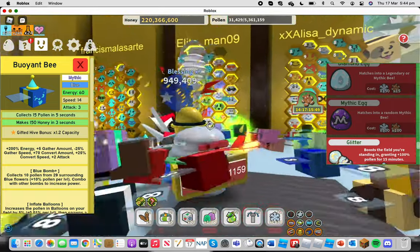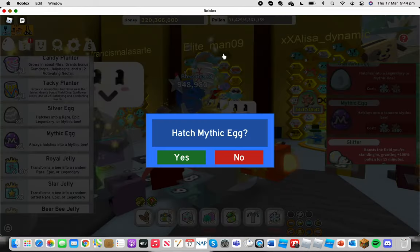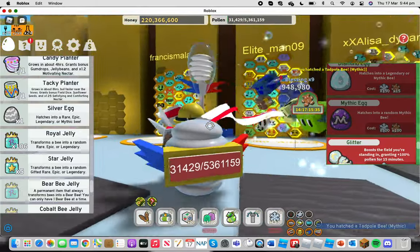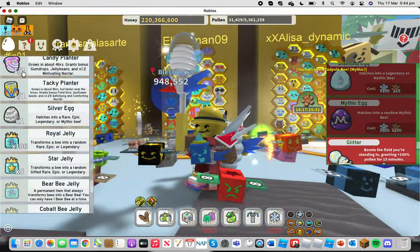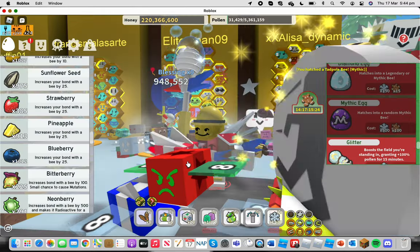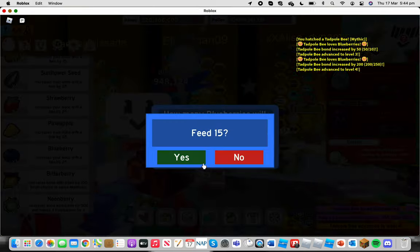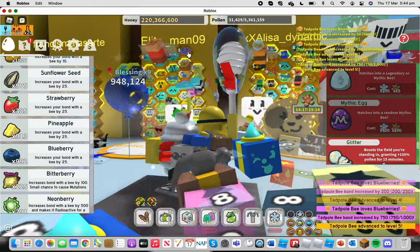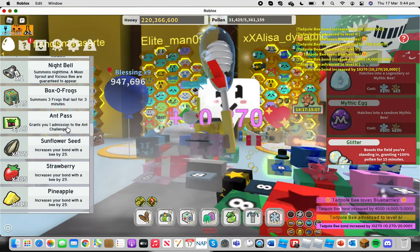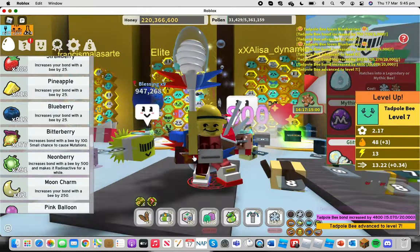But for now, the reveal — what's it going to be? It is a tadpole bee. Not what I hoped for, but at least it's not a buoyant or precise. It's still a mythic egg, so yeah — some people don't even have mythic bees. I'm just going to level it up to about level 7. Level 5, level 6, and yep — level 7, there we go.